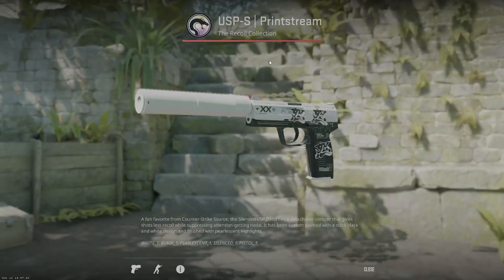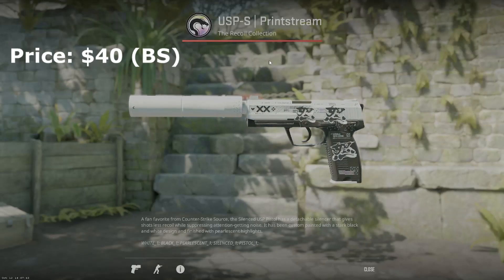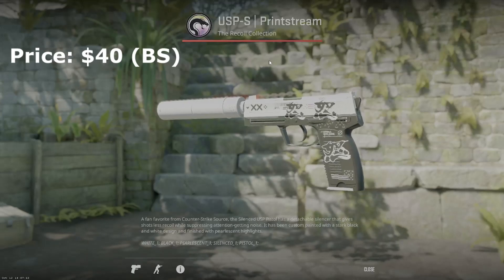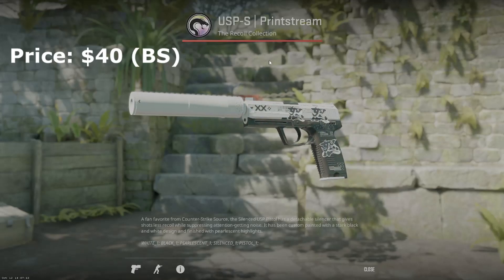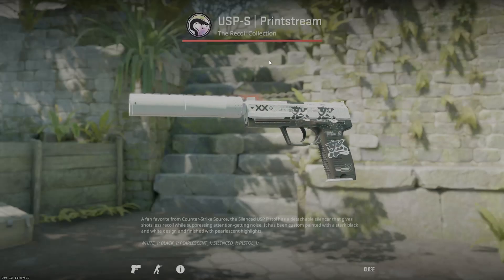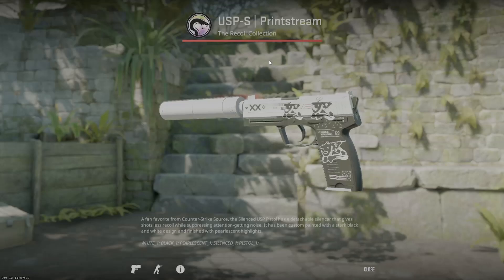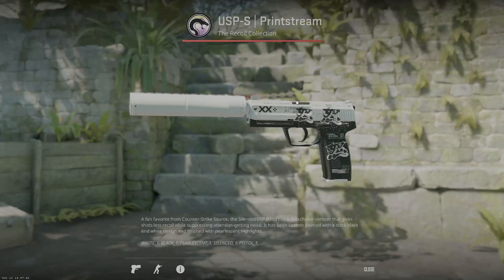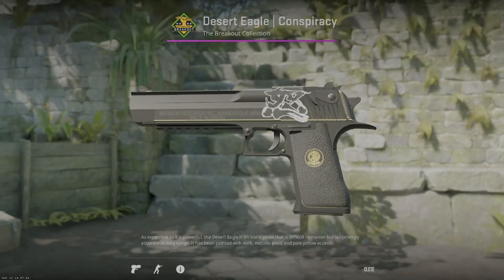If you want to go black and white, there's no better skin than the USP print stream. In CS2 right now it's not really having that glossy effect it did in CSGO, but I still like the look of it. I have it in battle scarred on a couple of my weapons, and I think it's my favorite skin in CSGO — I have it on as many skins as possible. It's an incredible option for your CT side starting pistol.